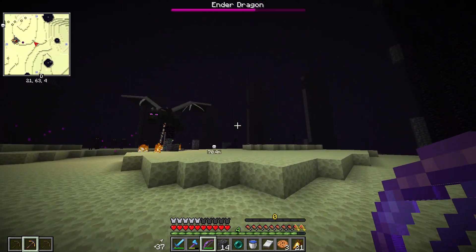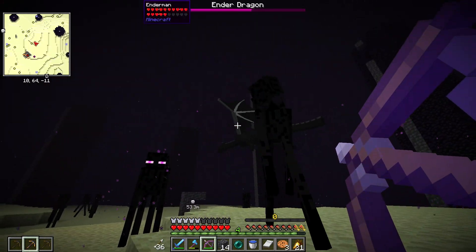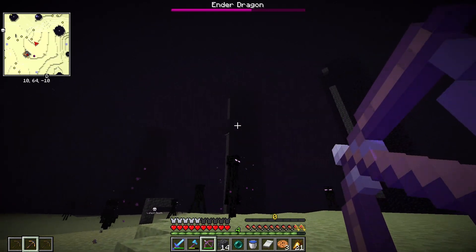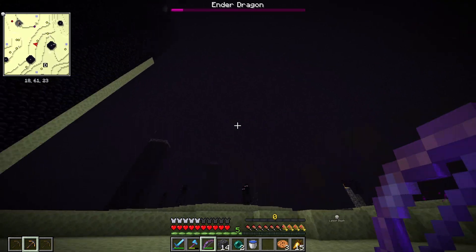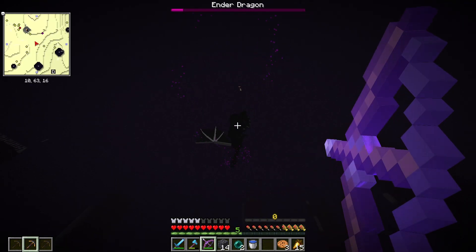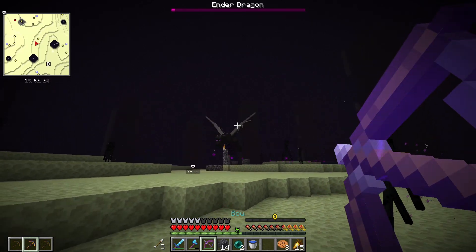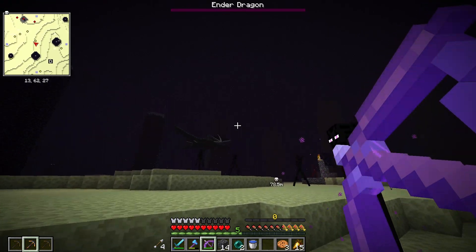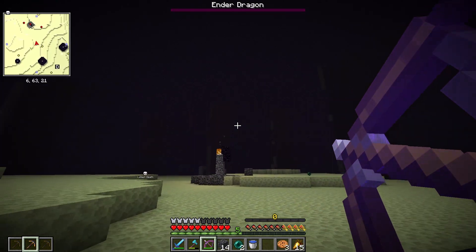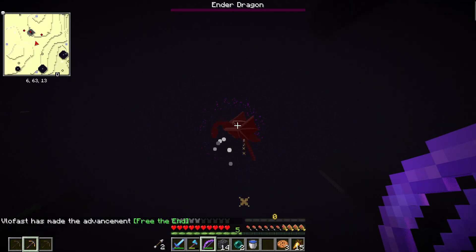I don't know what else to do - every time I go in he just flies away and I can't even hit him. He does not want to die. I'm used to this being easier - I really feel like they buffed something here. I'm down to my last eight arrows, and of course I missed one. He keeps firing dragon breath balls at me without even moving. One more... come on, come to papa! Come on over here... and BOOM - there we go!